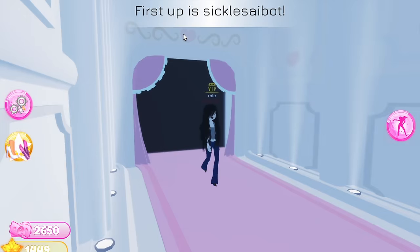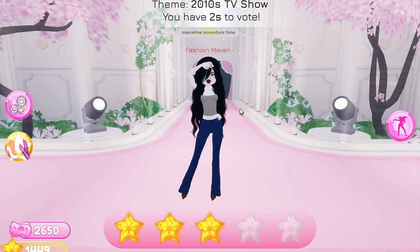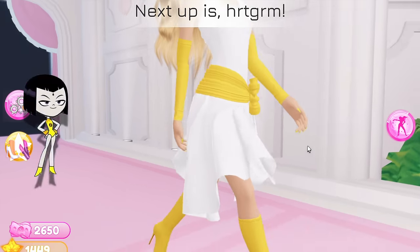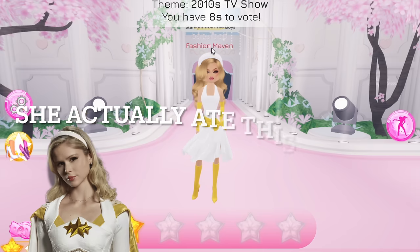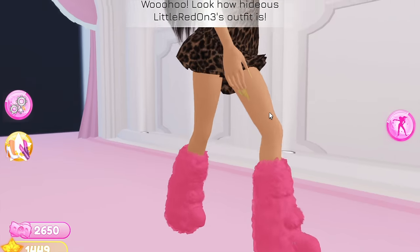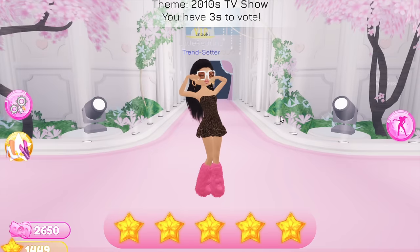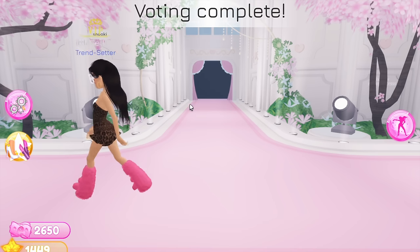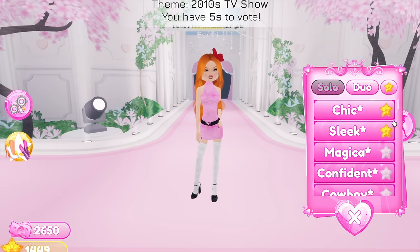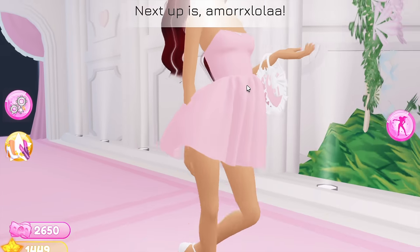This one is Marceline from Adventure Time — I'll give it a three, the hair is a little much and something's not sitting right. Who is this? Legacies from Teen Titans? Oh — Starlight from The Boys. I've never heard of that show, I'll give it a two because it looks cute. Oh my gosh, is this Snooki?! It's a five! If you don't know who Snooki is you don't know the 2010s. And here's Blossom from the Powerpuff Girls — hopefully they like that one, even if the patterns-only constraint made it look a bit rough.